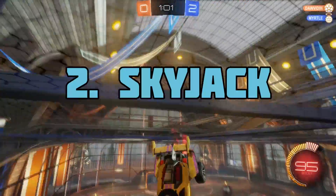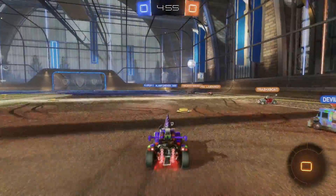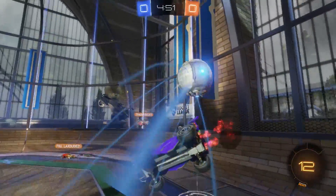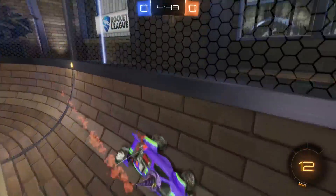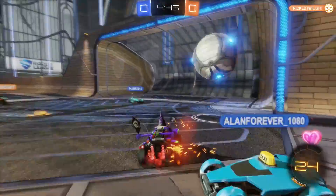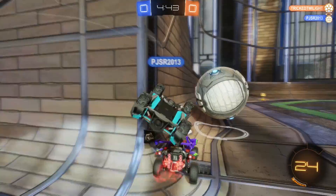Move number 2 is the Skyjack. Defensive moves are really hard in Rocket League and no one wants to stick back there and be a goalie. You can use the Skyjack move to get a little extra grab on the ball or to put yourself between the ball and your goal. It's a clutch move that all the best players have learned to master.